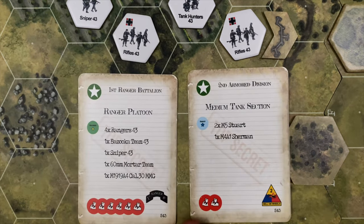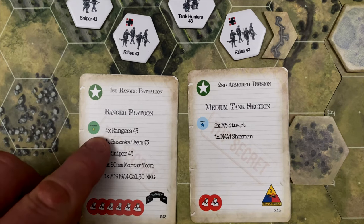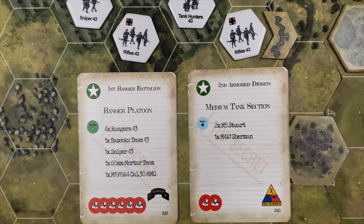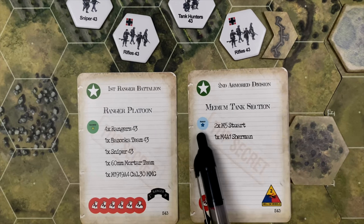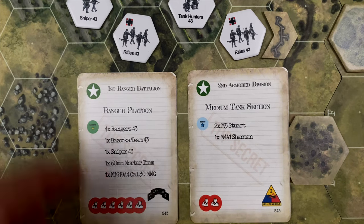Here are the two U.S. formations I chose for this battle. We've got a hardened ranger platoon: four ranger squads, a bazooka team, a sniper, a mortar, a light machine gun, and a medium machine gun. For armor I chose two Stuarts and a Sherman — but notice they're at the recruit level, which means serious experiential disadvantages. These are green troops that are going to crack under pressure, and the system brings that into play.